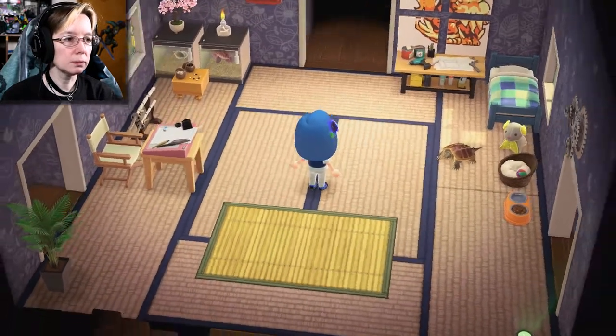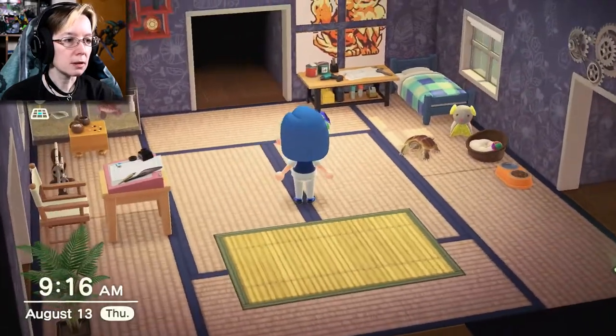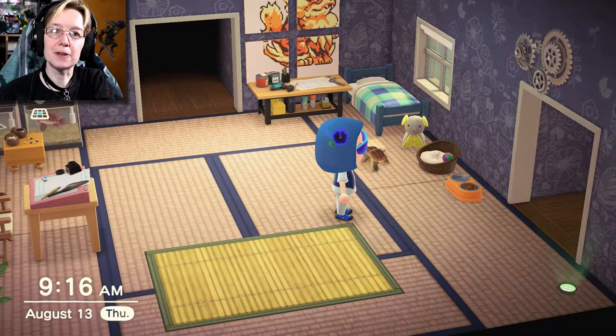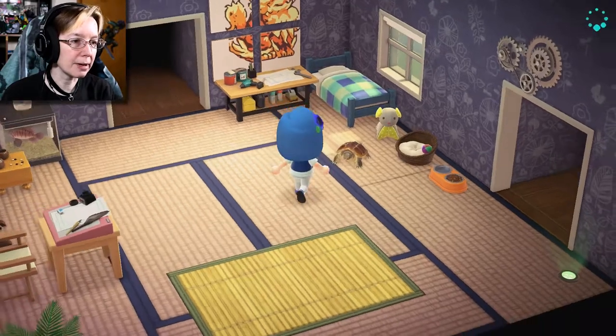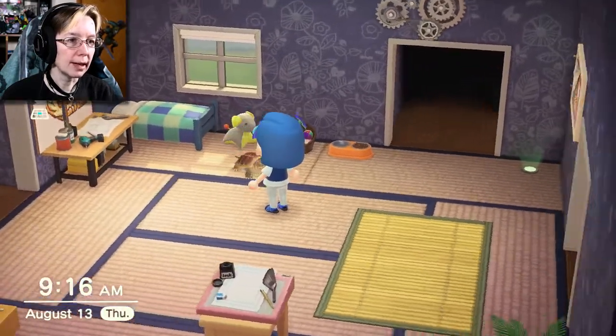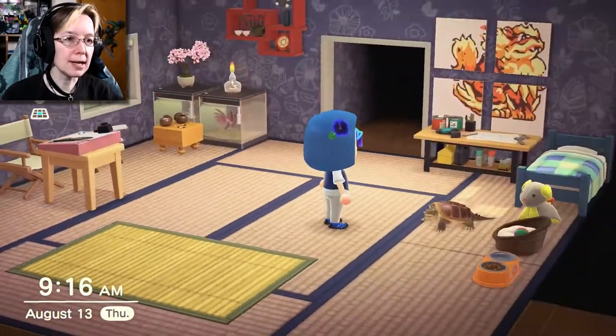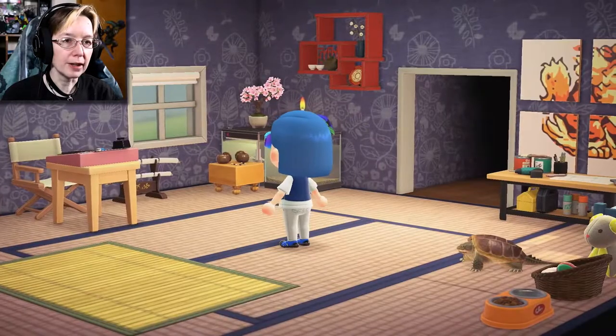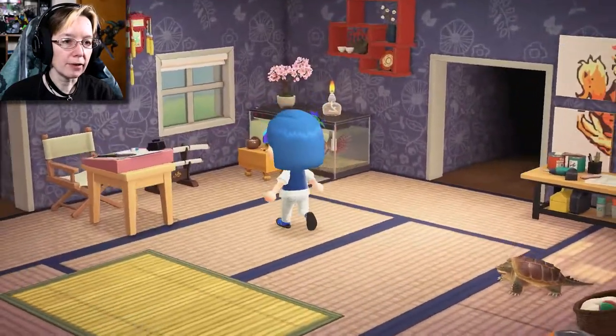This, of course, is the main room. I have my pet turtle. I wish there'd be more pets, because there's a pet bed and a pet food bowl, and then I've got my snapping turtle here, so he's kind of my pet. I got the gears and a cute little bed. If you can't tell, I like blue, even though I have the imperial stuff, like the lamp.